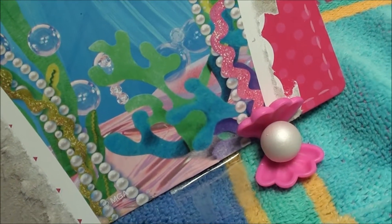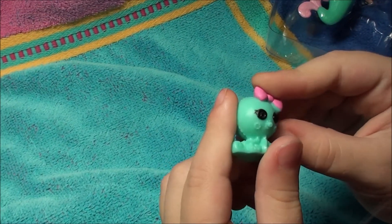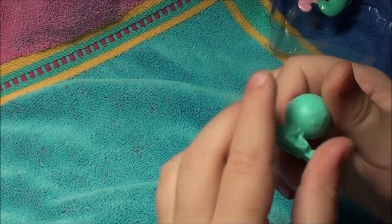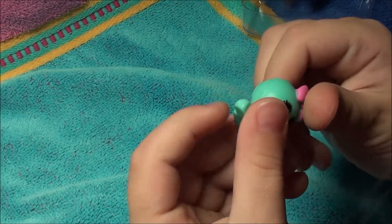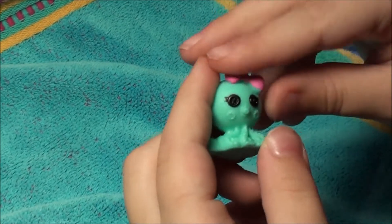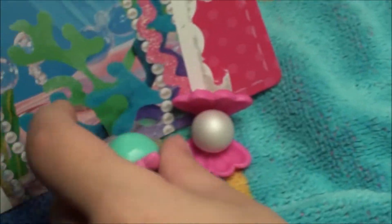Let's get the octopus out. Alright, there's the octopus. The octopus is all like teal, kind of green, this blue. And it has this heart on the back. And then this cute bow. It's just so adorable.